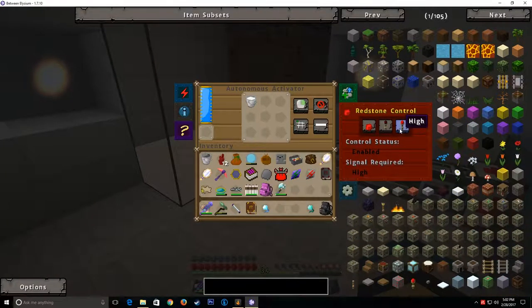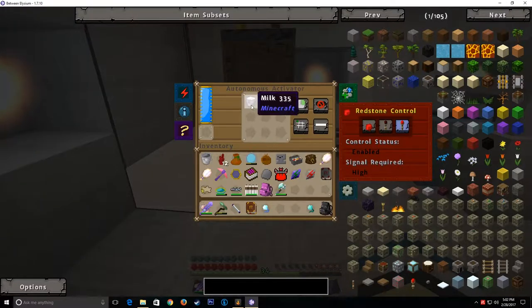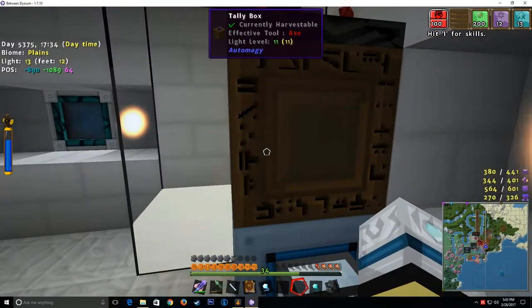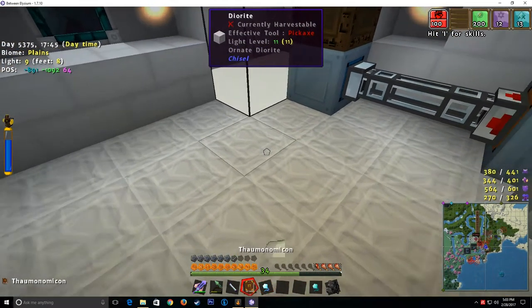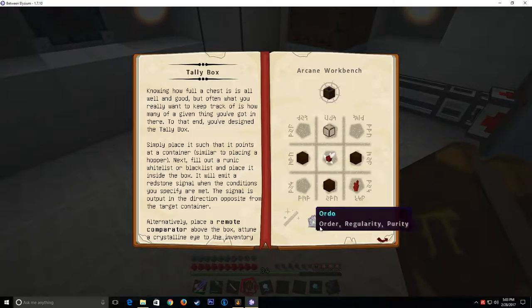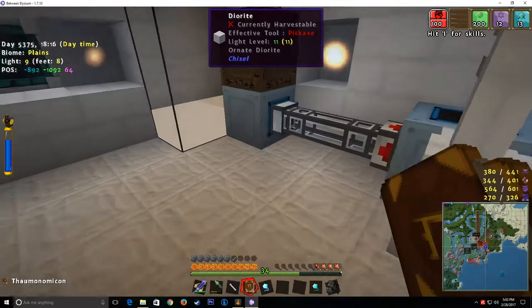The autonomous activator is set to operate only under a high redstone signal. Because there is a whitelist in here for a milk bucket, you may ask: why is it not emitting a redstone signal? Because I have the comparator up top, which changes the functionality. You can place a remote comparator above the box, then attune a crystalline eye to the inventory you want to examine and place that eye into the comparator. The comparator will cease its normal function and instead relay item information for the tally box to act upon. So what we have here is a tuned crystalline eye which is watching this inventory.